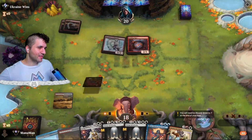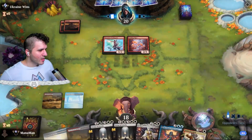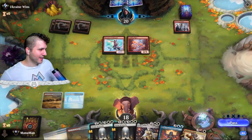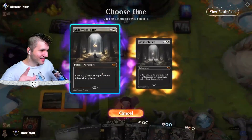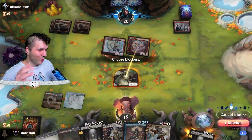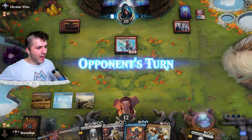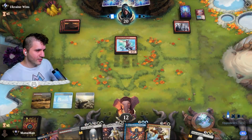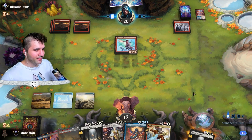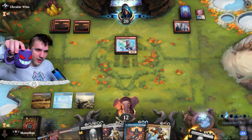Scalding Viper — interesting card. We have Virtue of Loyalty to trade with it. Mechanized Warfare is on the field. We should have cast Virtue of Loyalty before Mechanized Warfare came down — the Scalding Viper tapped us for one extra damage. That was a big oopsie. Depending on what they play I'm probably going to chump block with Virtue of Loyalty.